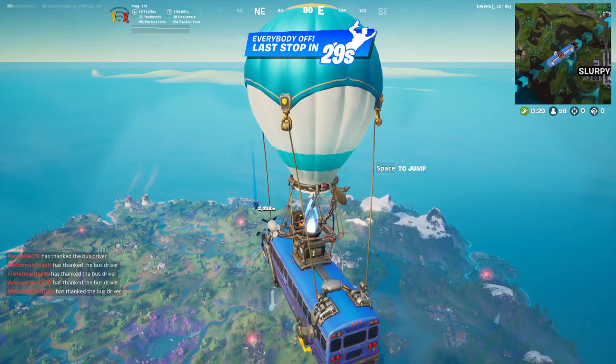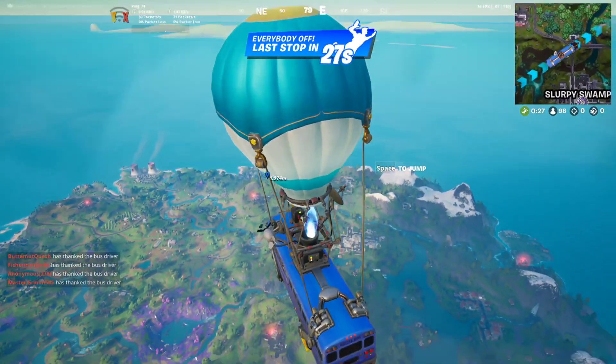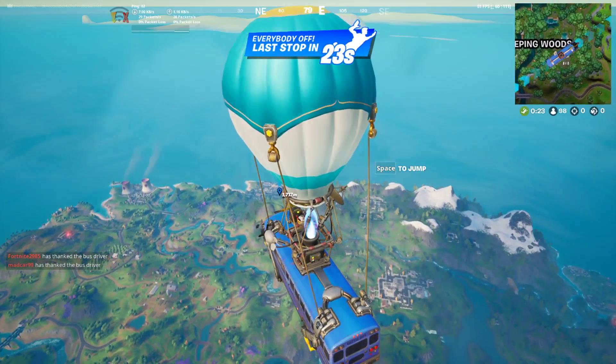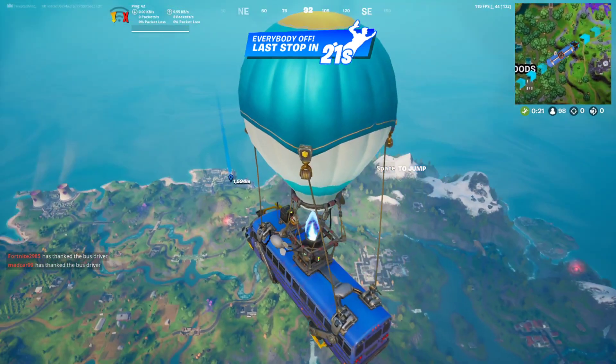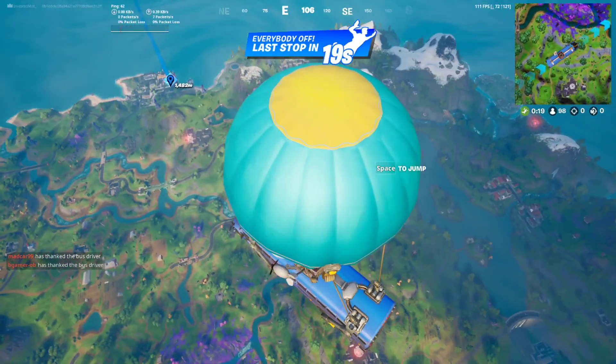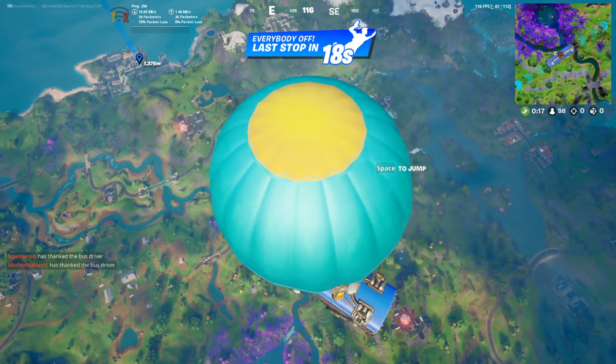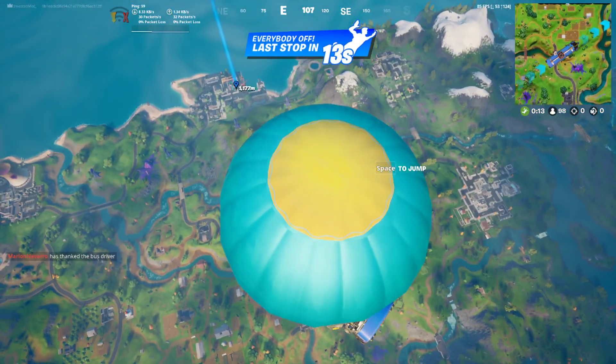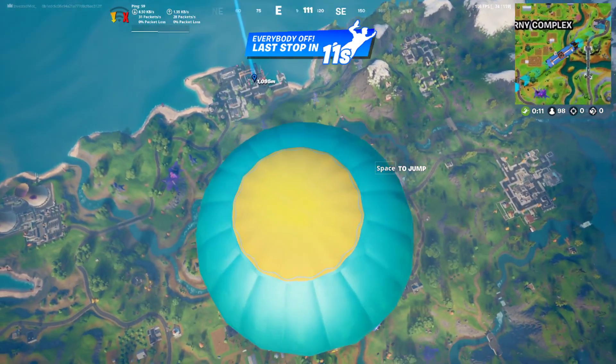What you want to do is land at Dirty Docks first, because you're able to get a UFO there and then travel to Retail. Once you come up on Dirty Docks, you have to land around this crate area and I'll show you now.